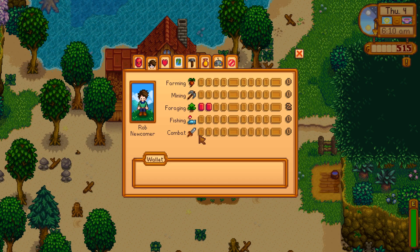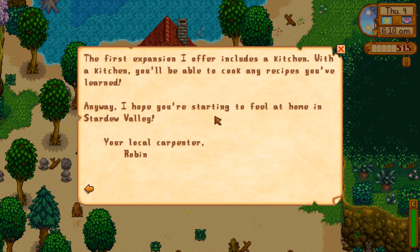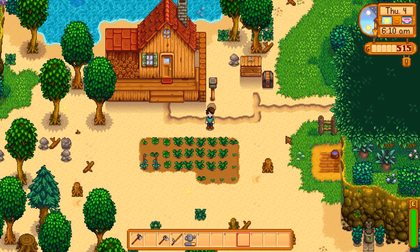We got a letter: 'Dear Farmer Rob, I'd like to apologize for joking about your grandpa's old cottage when we first met — it's really a nice little house. However, you might need some space someday; that's where I can help. If you bring me some raw materials and pay a fee, I could expand your house. The first expansion includes a kitchen, where you'll be able to cook any recipes you've learned. Hope you're starting to feel at home in Stardew Valley. Your local carpenter, Robin.' Gotta love Robin.